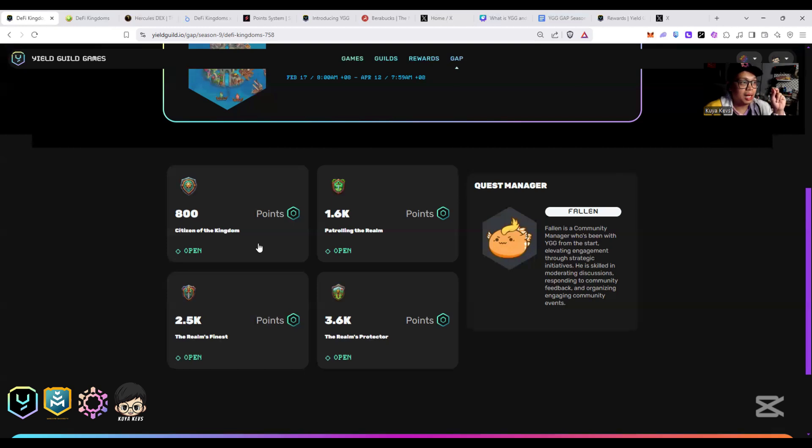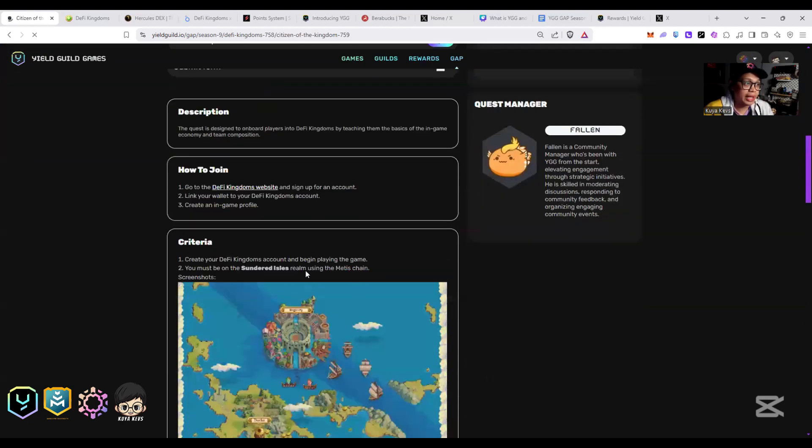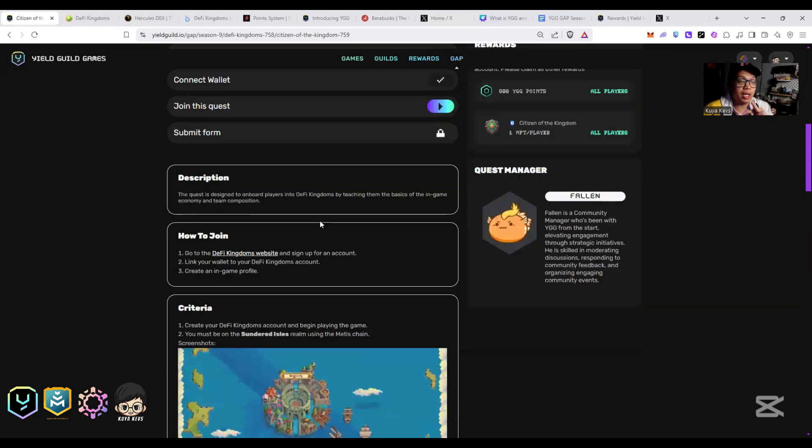We have four quests here: Citizen of the Kingdom, Patrolling the Realm, Realm's Finest, and Realm Protector. For the Citizen of the Kingdom quest, all you have to do is create an account, and you need three heroes.